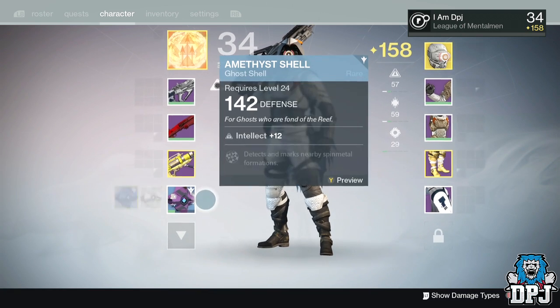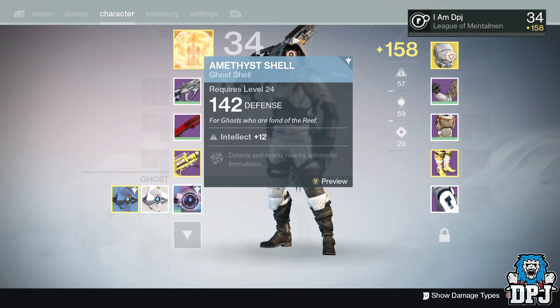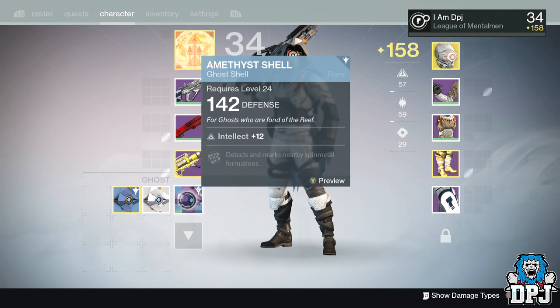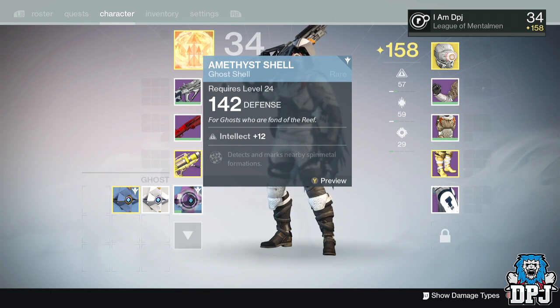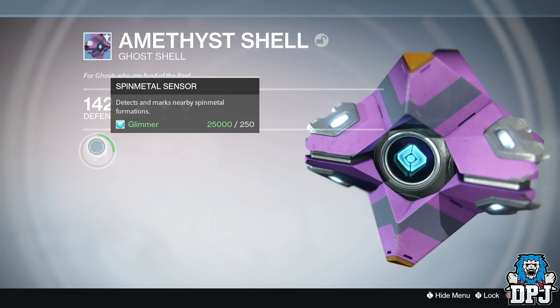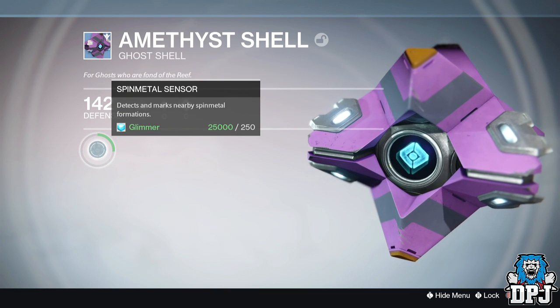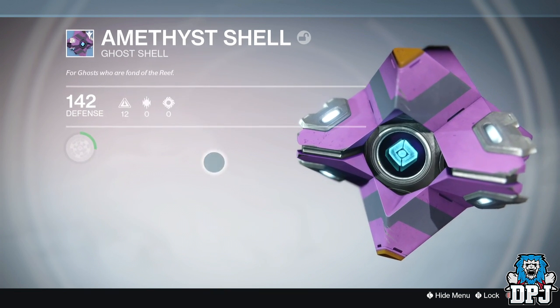What's going on guys, it's your boy DPJ here today with another Destiny video. A couple of days back I posted a picture on Twitter of my new ghost shell — this is it right here. People went crazy asking me how I got it and where I got it from, and I'm still getting tweets now. It's crazy. I was rewarded this ghost shell from the crucible, where I have seen it drop a couple of times.